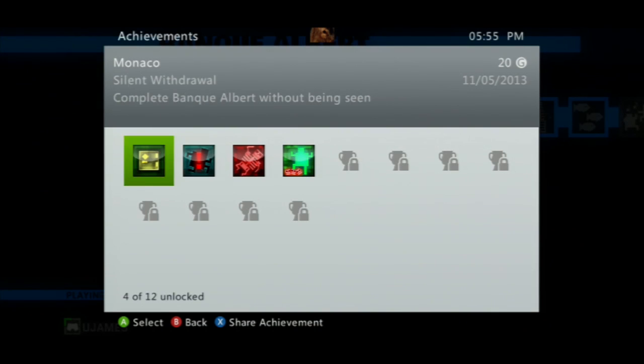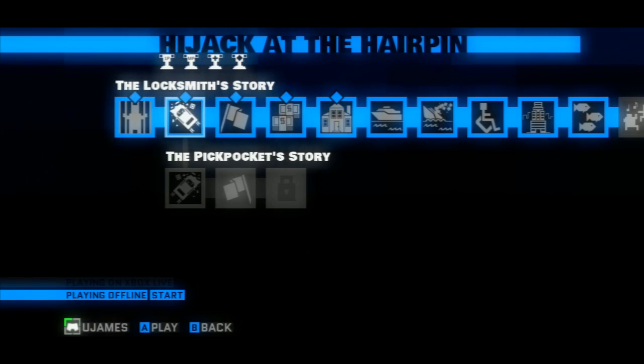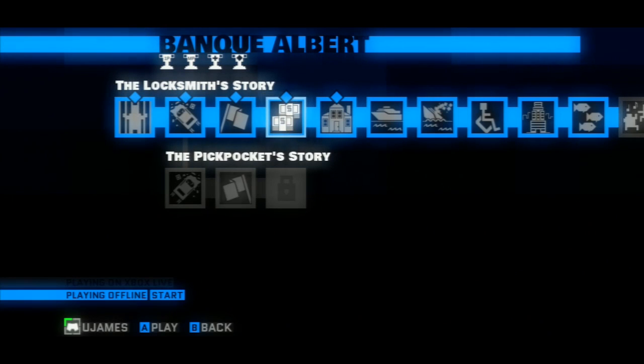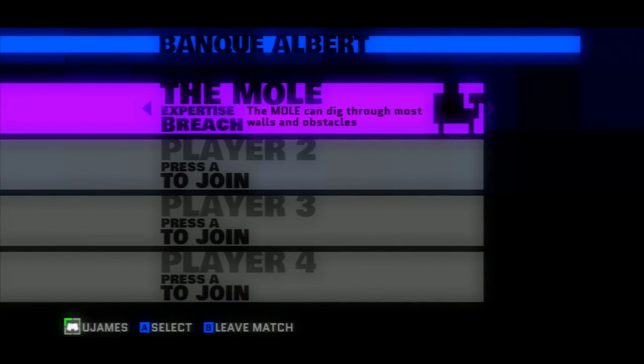I already earned this achievement because I was going to test it and it worked. So you need to go on Bank Albert in the locksmith story using the mobile character, because the mobile character allows you to dig through walls.